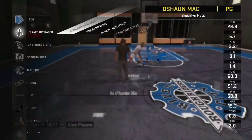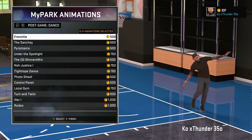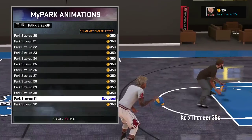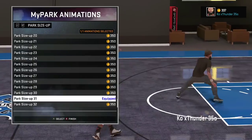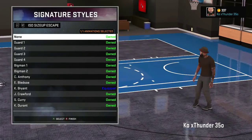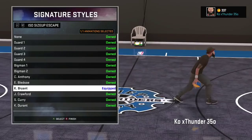So after that, if you're All-Star 2 and up, go to my park animations if you're trying to cheese. This is the fastest size up in the game — put on size up 31, that is the cheesy size up. Now you're gonna go to signature style and you wanna go to ISO size up escape, and put on Kobe Bryant. Make sure you clip that Kobe Bryant.